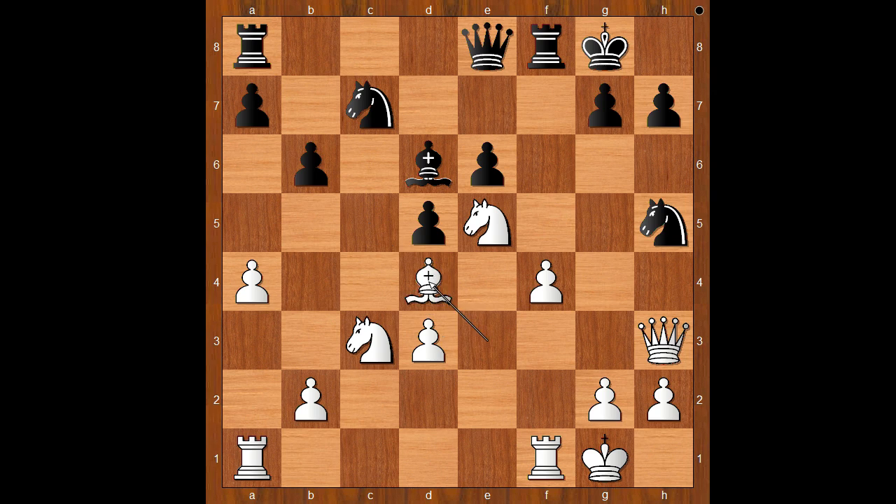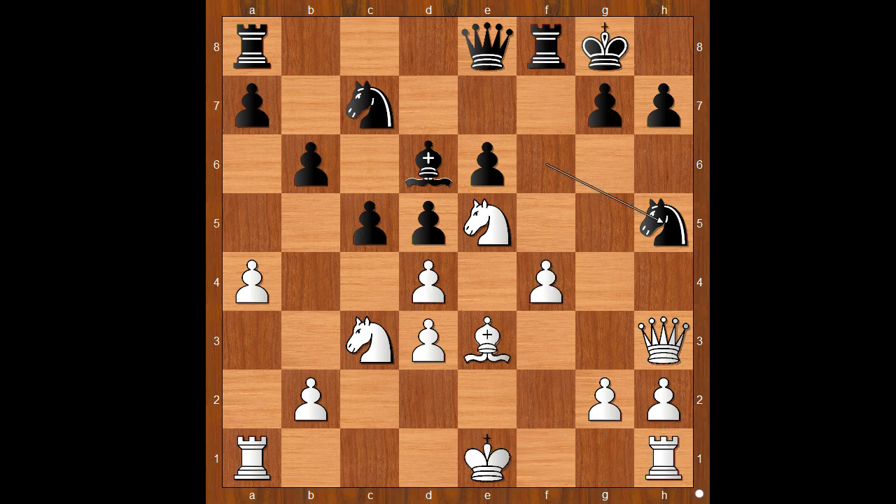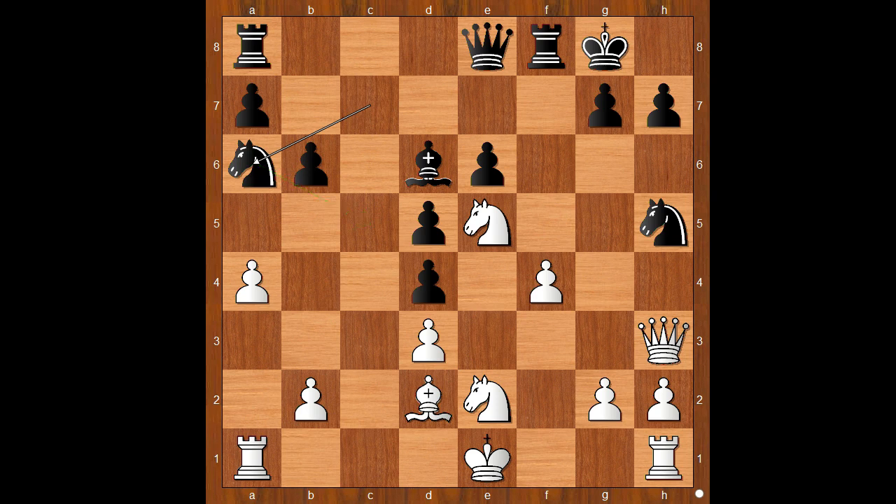Bishop to d4, rook takes on d4, rook takes on a4, and black is better. Instead of castling, if knight to e2, then c takes on d4. If bishop goes to d2, then knight to a6, and black is doing well. Back to our game.